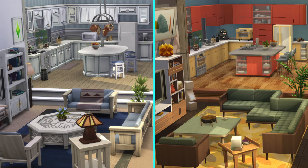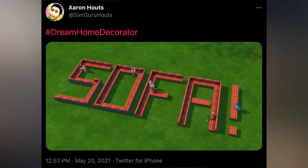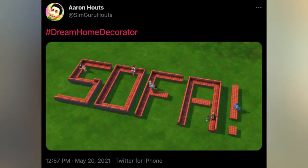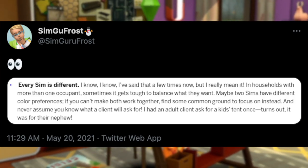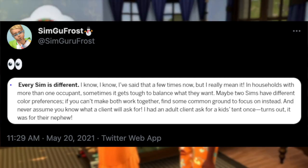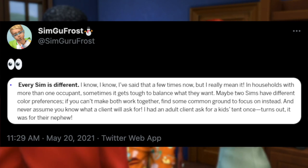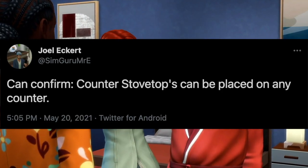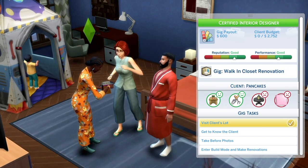Before I end off this video, a couple of SimGuru tweets to go over. SimGuruHelts tweeted the word 'SOFA' spelled out using sectional seats — pretty funny, but it shows the flexibility of sectional seating. SimGuruFrost tweeted an eyes emoji with a screenshot of the blog post's mention of color preferences, which seems like a hint that color preferences will be an actual feature rather than just attached to the new career. SimGuruMrE confirmed: counter stovetops can be placed on any counter — a lot more flexibility there, though I can't help but think how much cooler it would have been if this were in Tiny Living Stuff.